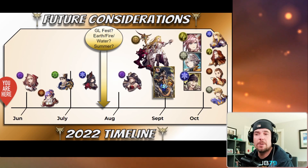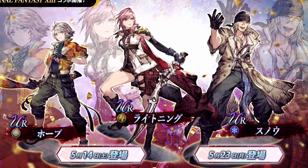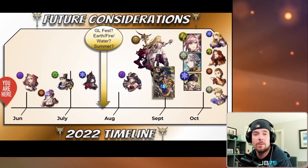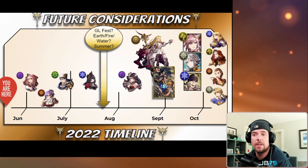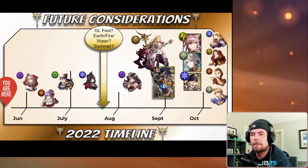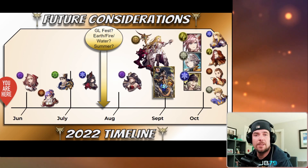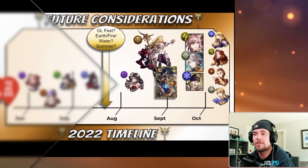Putting on my speculation hat and dusting off my crystal ball — I'm really looking ahead to our next global festival, which I think is most likely to happen sometime in mid to late August. I believe they're going to look at throwing summer units at us around that same time. Looking closely at what's coming element-wise, I really see another opportunity for Gumi to go back to their global playbook of preemptively selling us a solution to a future meta problem — specifically countering the expected terror of FF13's Lightning, Orandeau EX, Snow, and Agrias-Vellus combinations. I really see high potential for Gumi to push both earth and fire.